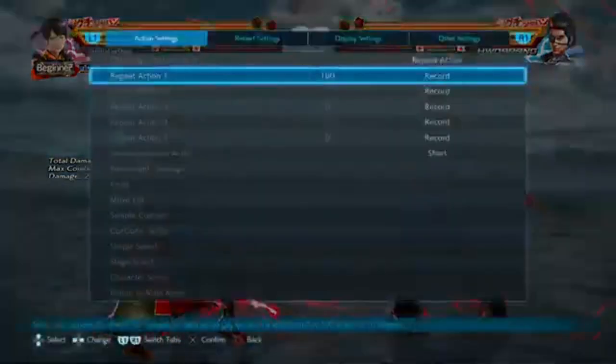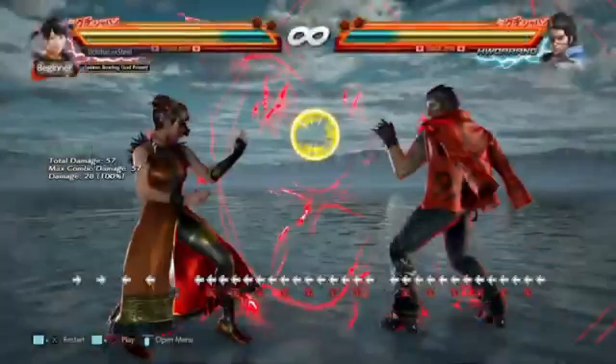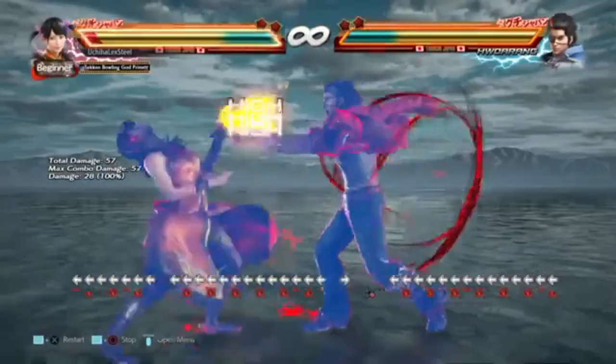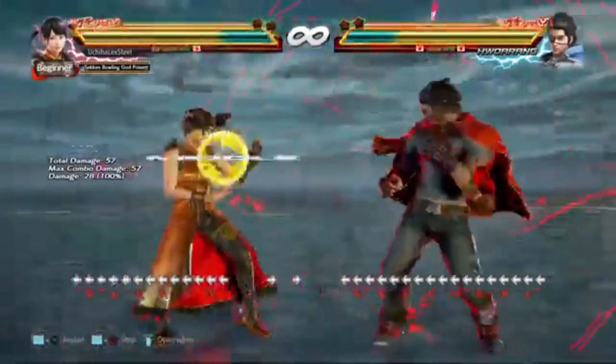However, what I tend to do is down forward 1, 1-1, and down back 4, which are all from his LFS stance.